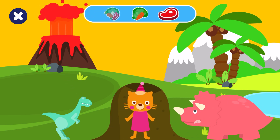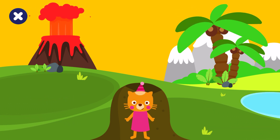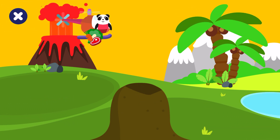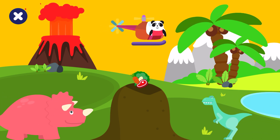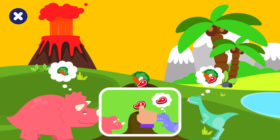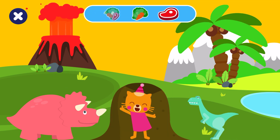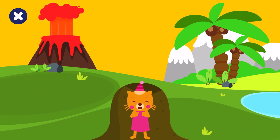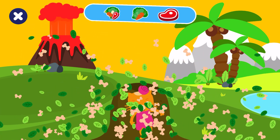Awesome! Can you feed one more dinosaur? Look, it's bringing some food! Let's feed it to the correct dinosaur. Meat and plants to the omnivore! Drag the food to the correct dinosaur! Fed all the dinosaurs! Good job! All the hungry dinosaurs are fed!